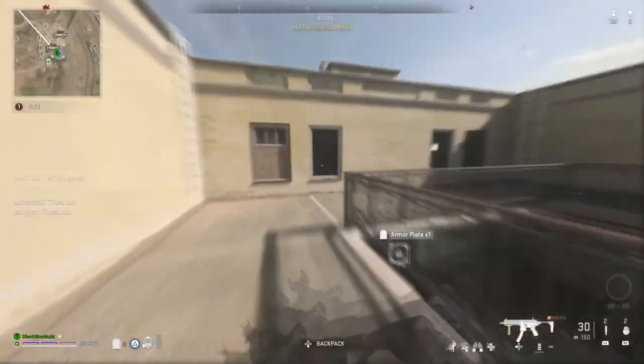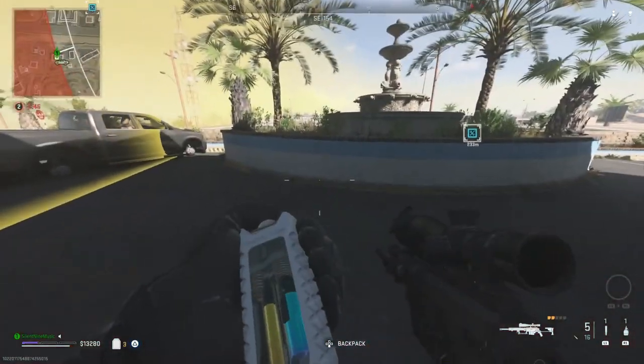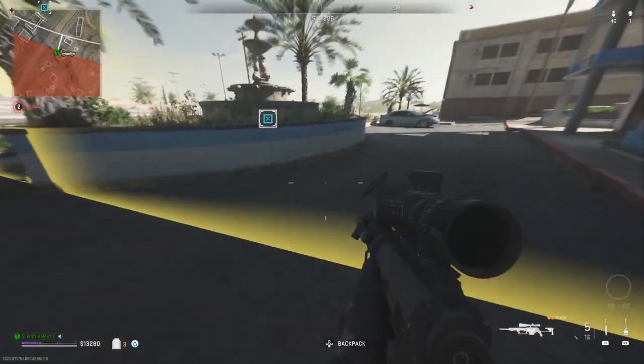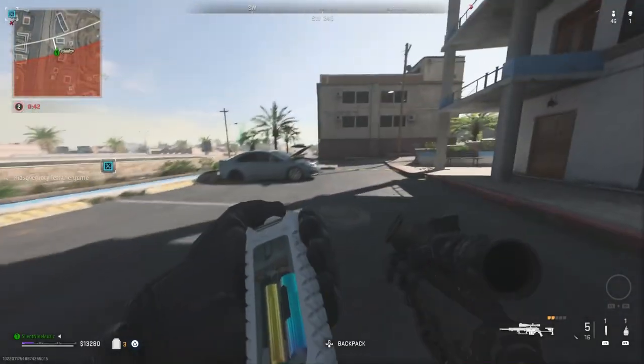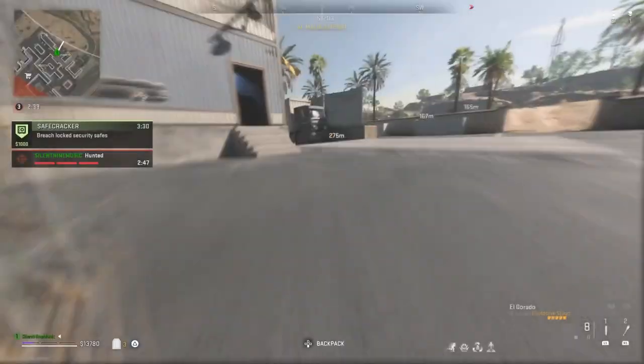If you head over to the storm, go into the storm, back out of the storm, and then use your stim, you're going to get even more XP — 500, 600, and if you're further into the game you can get up to 1000 XP. That's without double XP; with double XP you're going to be getting 2000.